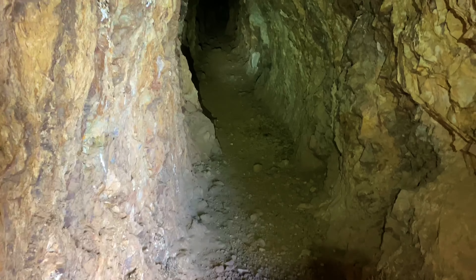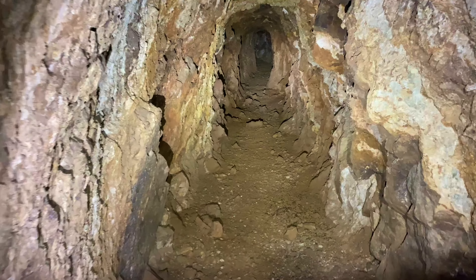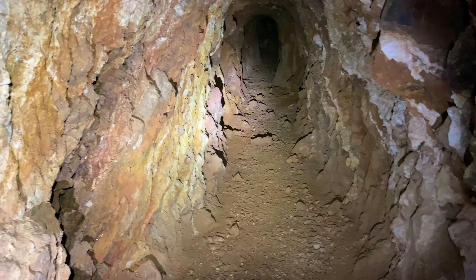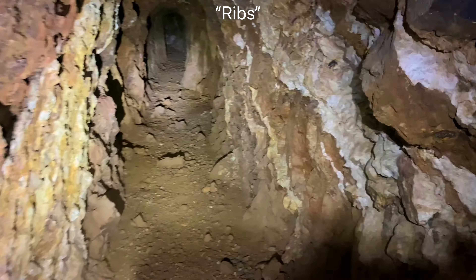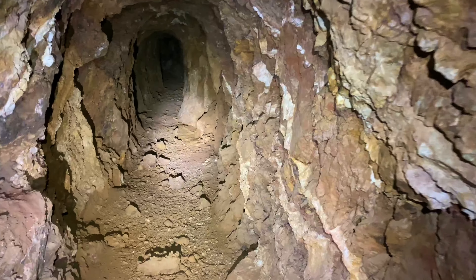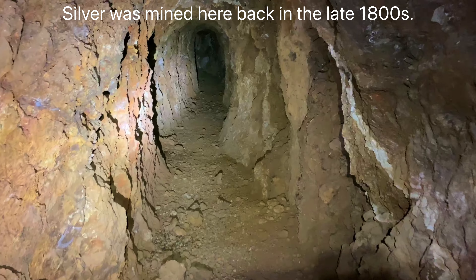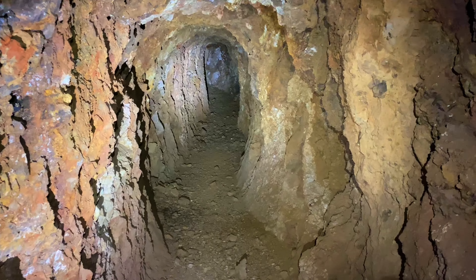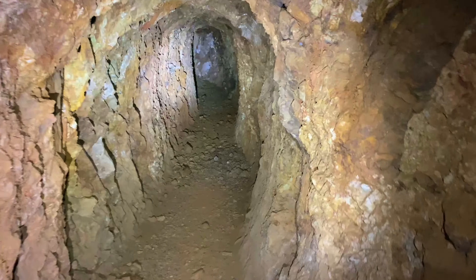I've got a drift tunnel headed this way, let's go check it out. You can see all the different layers here in the ribs — the walls of the drift. Miners refer to the walls as ribs, kind of a colorful term, and these are quite colorful. I can't remember what was mined here — I want to say silver. We came here without too much preparation, so I'm not sure of the mining history, but it was either silver or gold. I'll put a caption explaining all that once I find out.